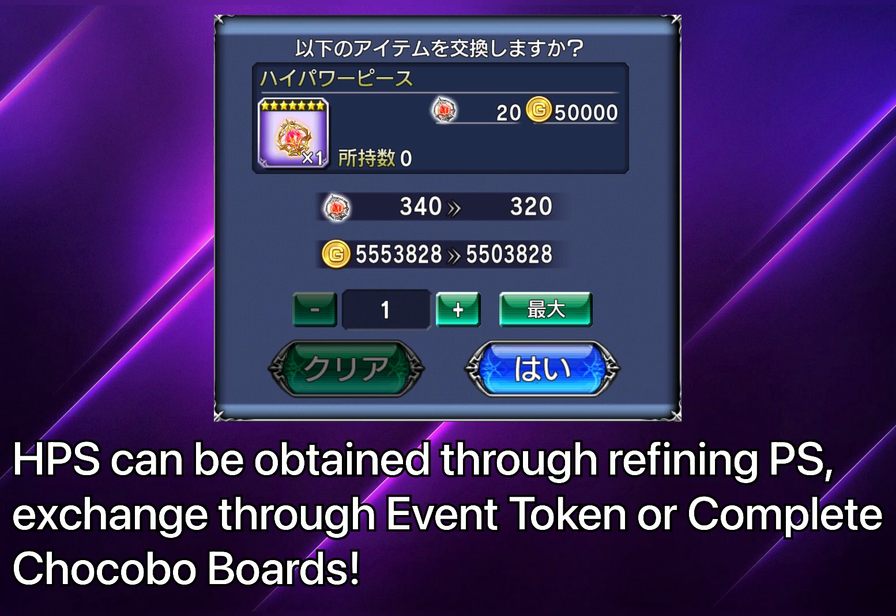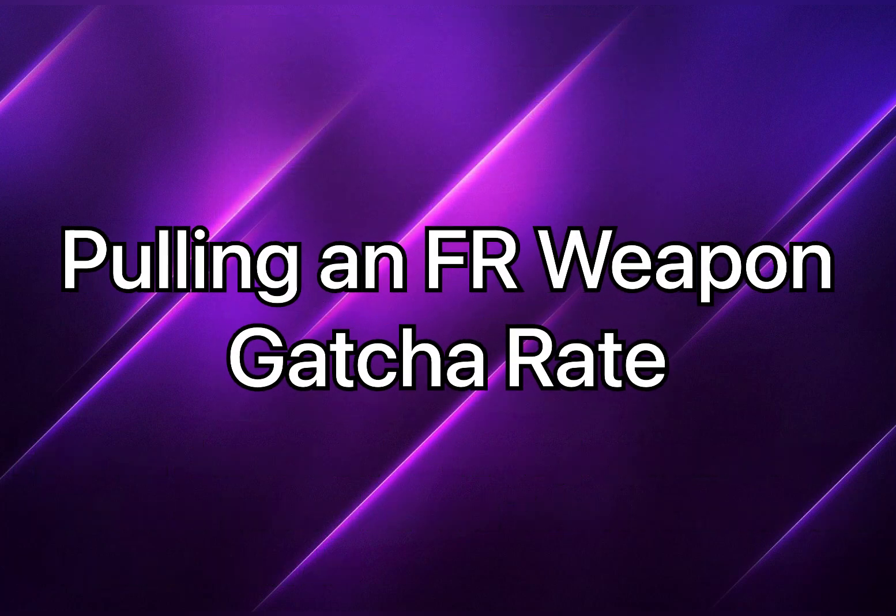Each High Power Stone is refinable from 20 Power Stones, meaning for 12 High Power Stones you'll need at least 240 Power Stones total. That sounds like a lot, but don't worry too much — High Power Stones are given during Chocobo's event, general events, and anniversary events quite regularly. As long as you're using them moderately, it shouldn't be a big issue unless you're maxing every Force Weapon you get.